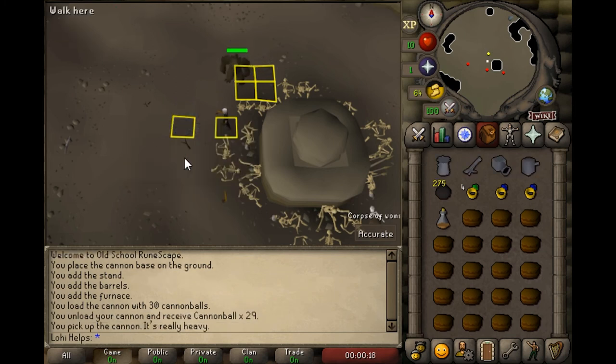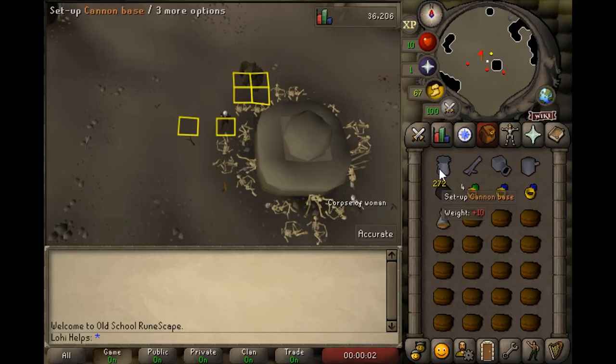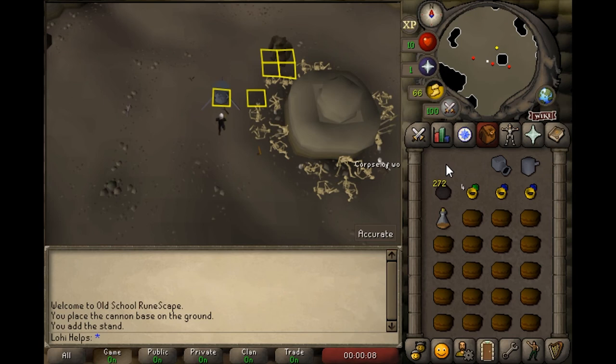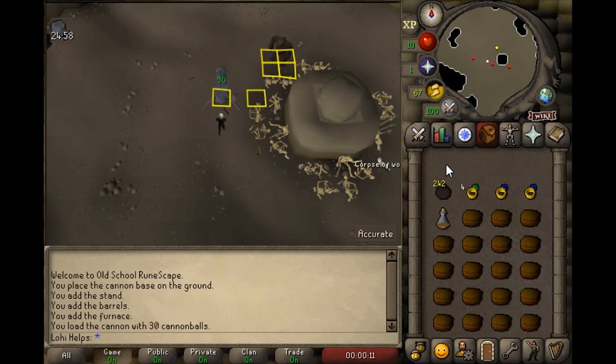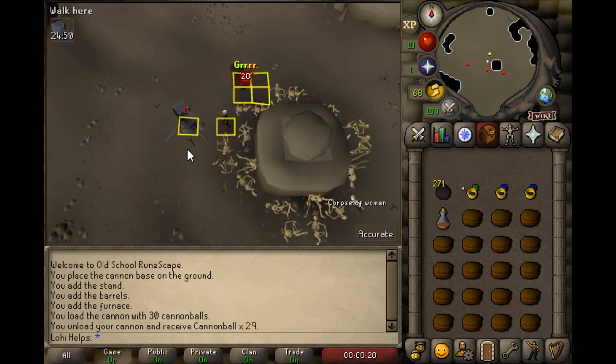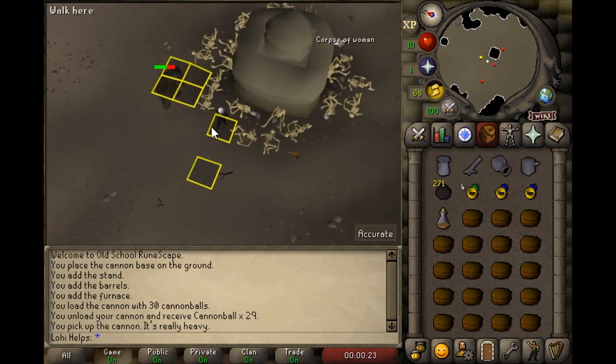Even though the Kendal is already spawned, your cannon's first hit will count as a spawn hit. If your cannon misses, pick it up, log out, log back in and repeat. Once it hits, you can just recoil the Kendal dead.